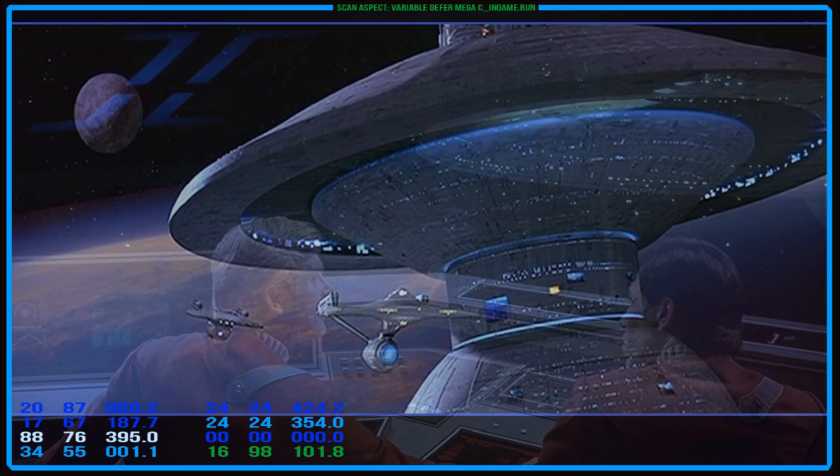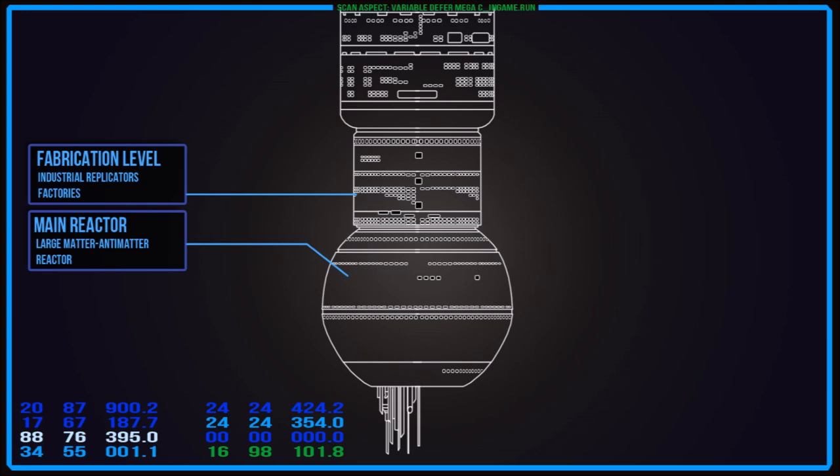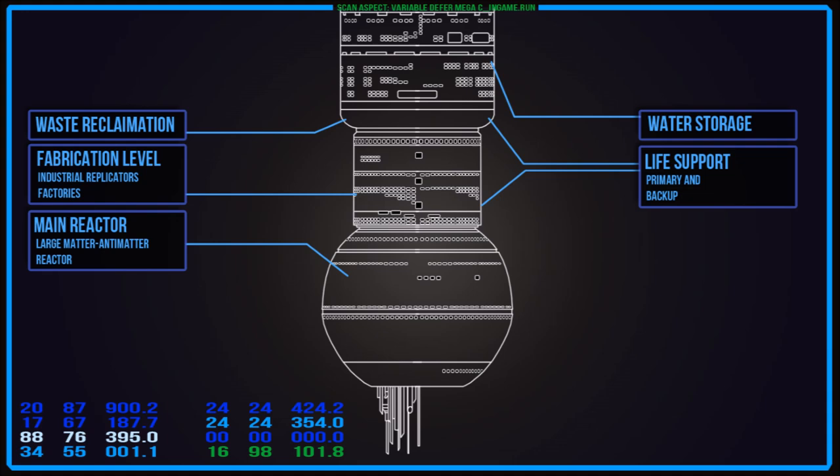The bottom sees a large matter-antimatter reactor that powers the entire station. Nearby are fabrication stations that can provide needed materials for the dock, and above this are the more industrial areas such as backup power, life support, water storage, and waste reclamation. The very bottom of the reactor sphere is replete with more antennae — a separate subspace array dedicated to Earth-side communications.